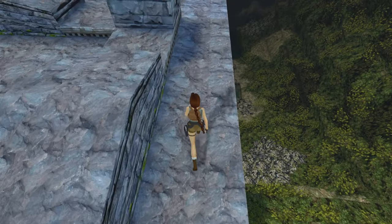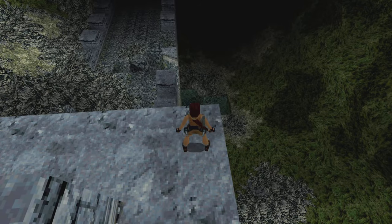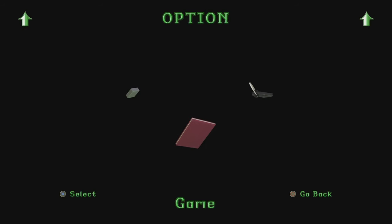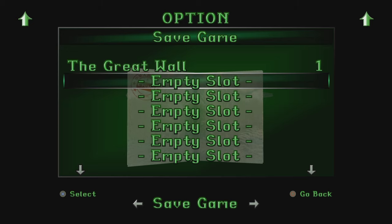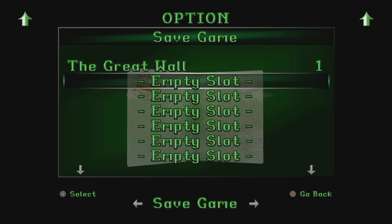We need to jump down there into the lake. What I'm suggesting we do is go back down, press game and save your game. You've got to press right to save your game.